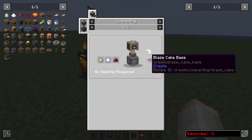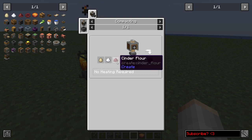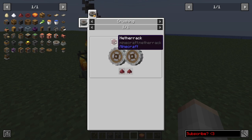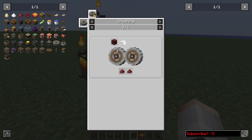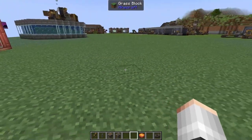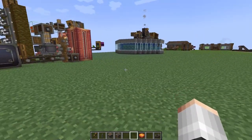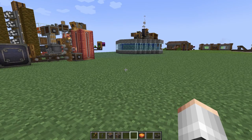So in order to make a Blaze Cake, we are going to need to make a Blaze Cake base. That's going to require some eggs, some sugar, and some cinder flour, which we can actually get from Netherrack. Now, in Vanilla Create there is no way to generate Netherrack, so you're going to have to go to the Nether. You can bring your mining machine with you, head off to the Nether, mine yourself a bunch of Netherrack, and we're going to throw it into today's machine.